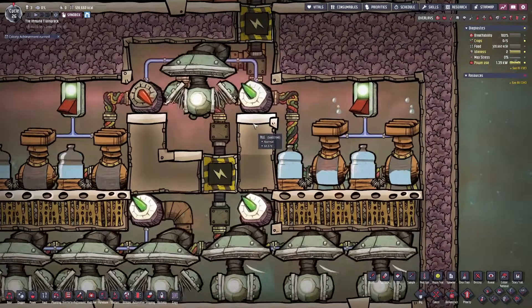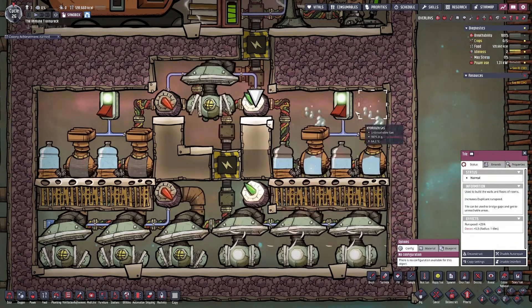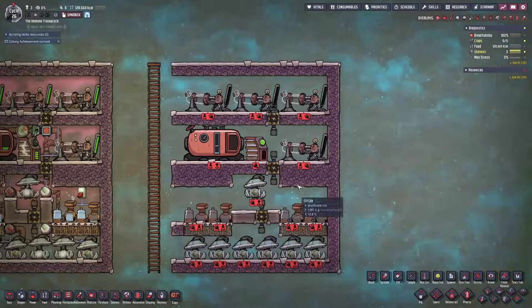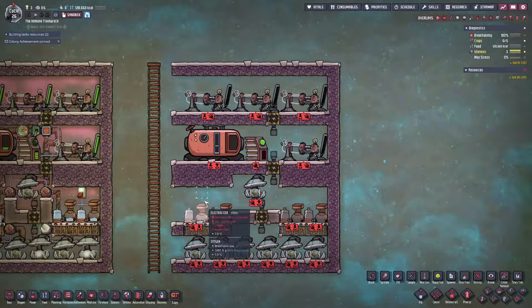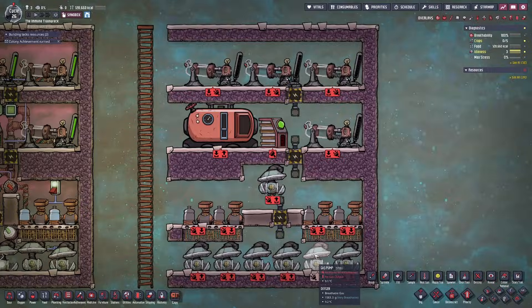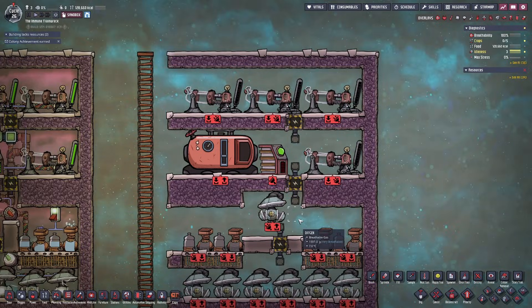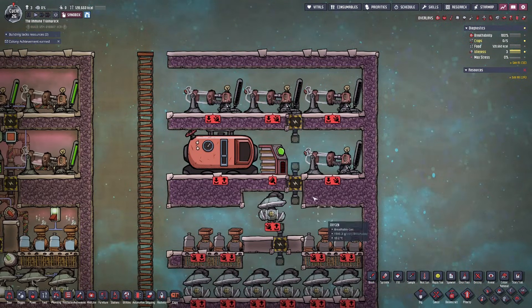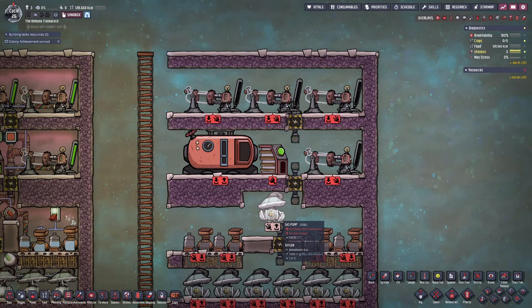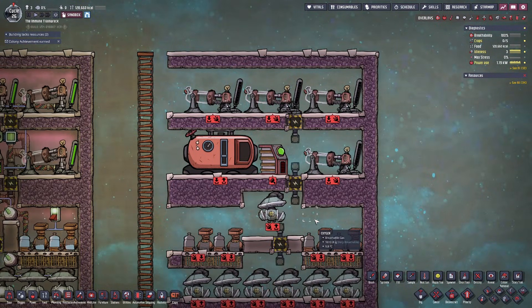Keep in mind that if you build certain tiles before others — such as this sandstone tile wedged between the insulated tile — your duplicants will now be able to pass through into this chamber, so this is something you'll want to build last after this area has been fully built. The next step is to place down all of your buildings and keep in mind you'll want to build these at least out of gold amalgam so you don't have to worry about temperature considerations. Avoid using copper at all costs because those will definitely begin to overheat.